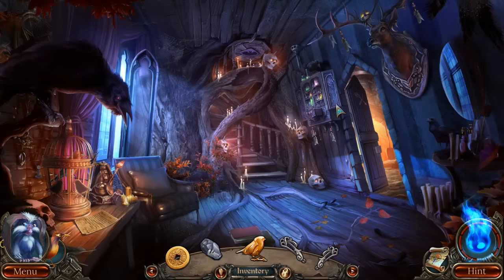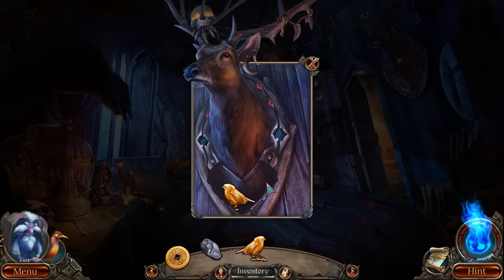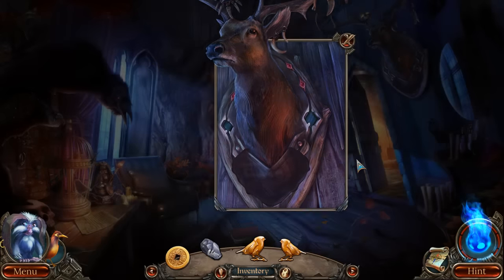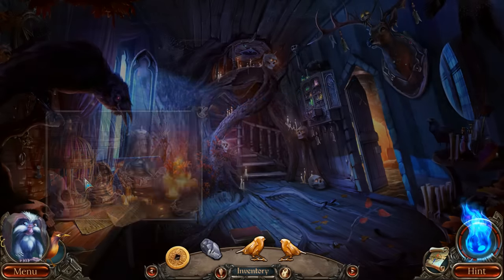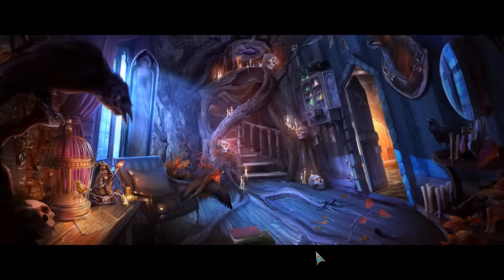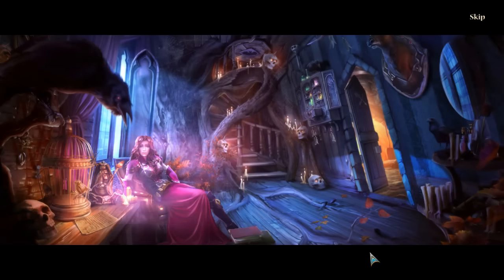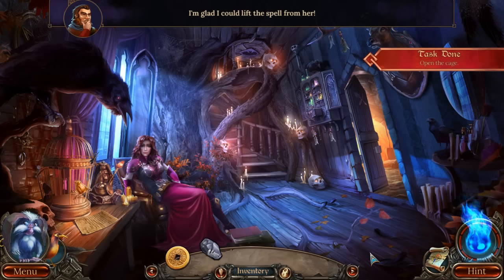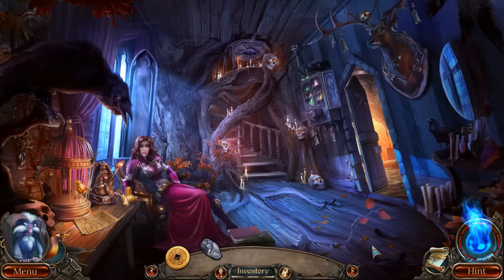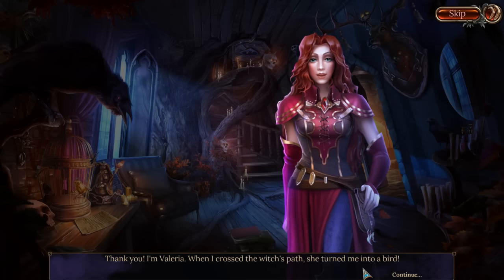Pattern piece! So that's a bat - yeah, it's going to go right here. Two birds! Need a couple of crystals. We're going to get our birdie out now - third pet! It's a human being. I'm glad I could lift the spell from her. 'Thank you, thank you - I'm Valeria. When I crossed the witch's path, she turned me into a bird.' Poor thing.